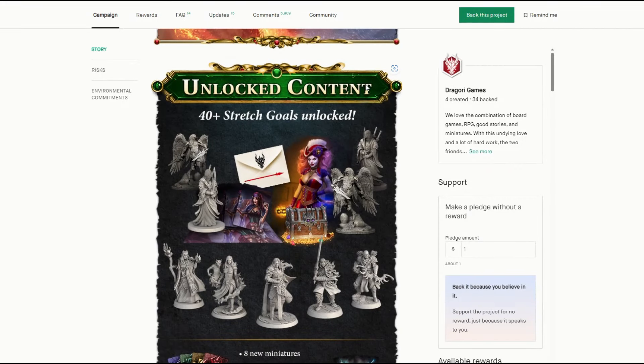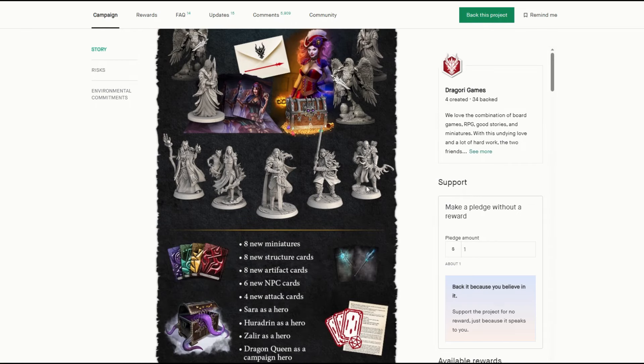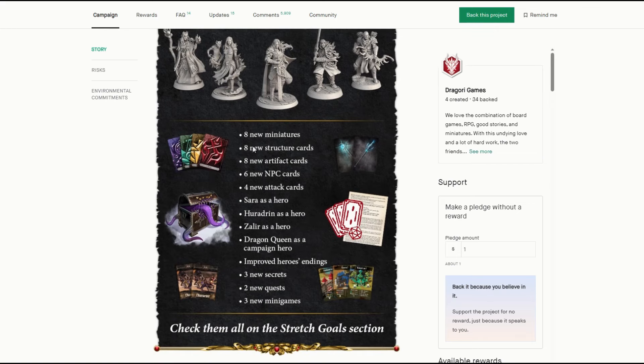This is the new stretch goal content. They have all these new monster minis that have been added in, and they're also adding miniatures for all the Kemet lords — the main characters in the story. Before, you just used generic Kemet miniatures except for Gulag the leader. Now they've replaced them all with different ones: the spy, the necromancer, the warrior, the berserker — all the different generic minis you'd have in the game. They're also adding new structures for the city phase, artifacts like new weapon-type cards, new NPCs, and new attack cards for characters.